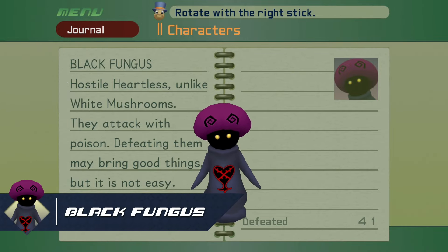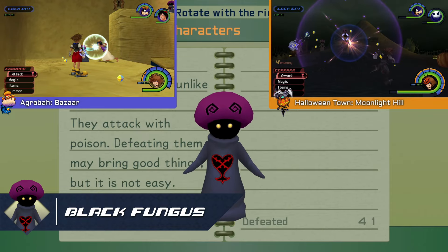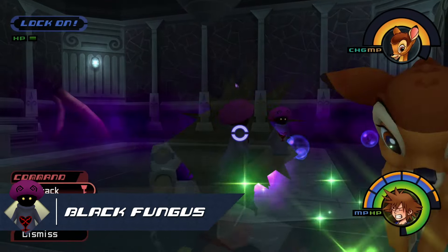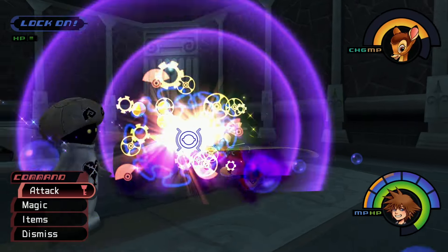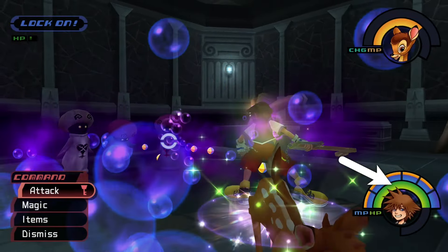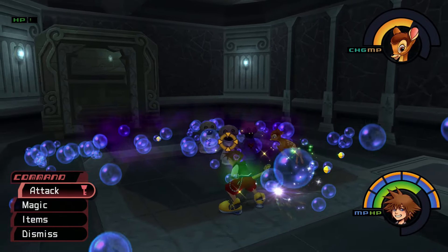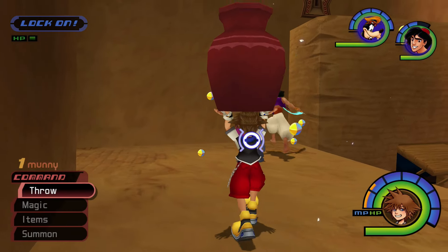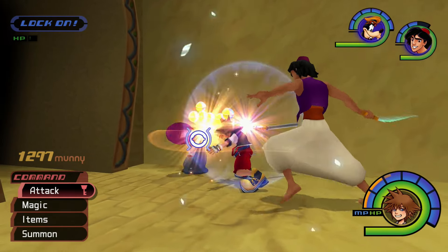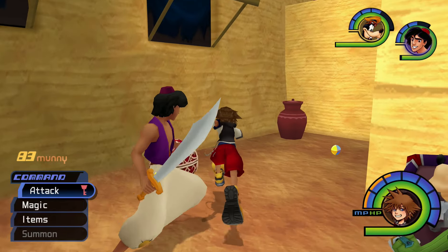Next up is the Black Fungus, which appears in Agrabah's Bazaar, Halloween Town's Moonlight Hill, and for a brief period in Hollow Bastion's Dungeon. This Mushroom Menace is the only aggressive variety, attacking with poisonous gas that drains your HP when you get too close. They have super high defense and can become invincible for an extended period of time. If you want to earn the money and rare items they can drop, you'll need to defeat them with a critical hit.